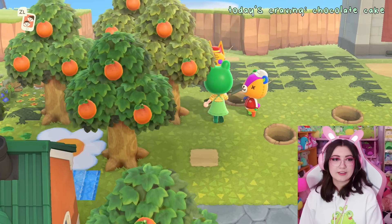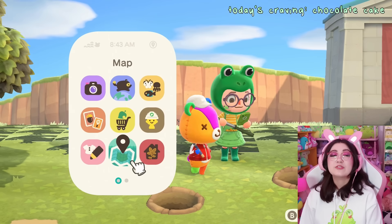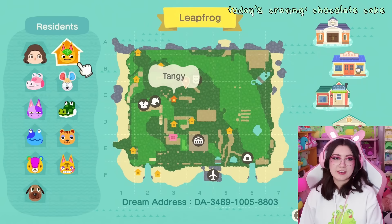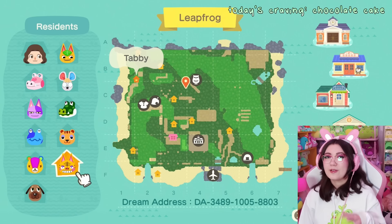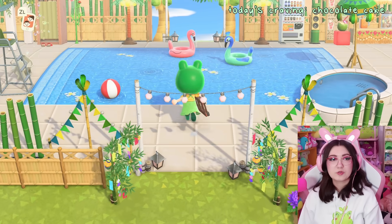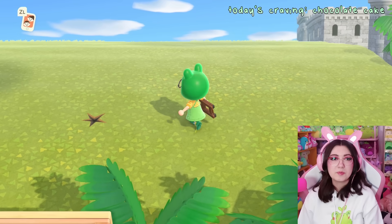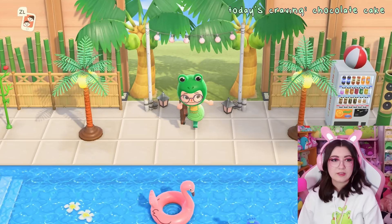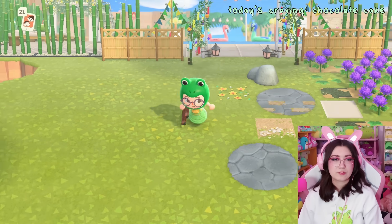First we gotta scoop up some trees. Why are all my orange villagers here except for Tangy? Wait, I just realized we have two orange cats on the island right now. We have four orange villagers — should we just make all of our villagers orange? Is that the move? I thought I wanted to put the orange grove behind the pool area, which I love so much, but no — I want to put a neighborhood back here.